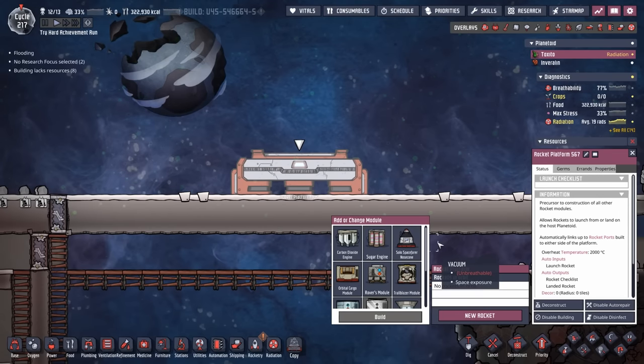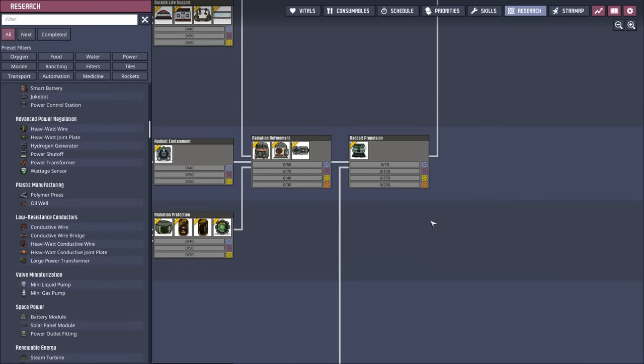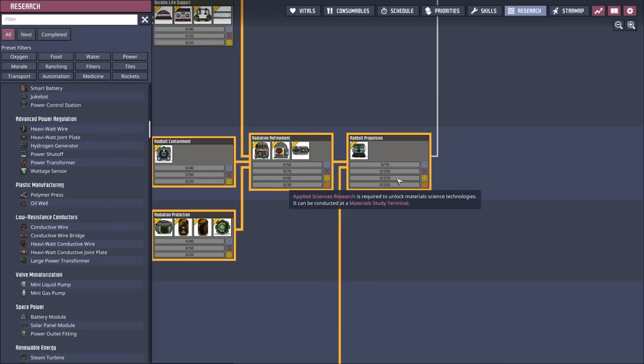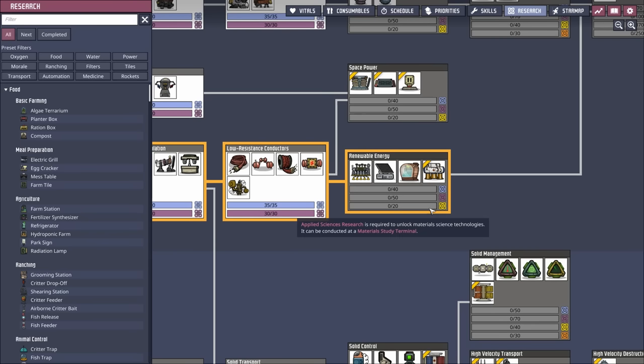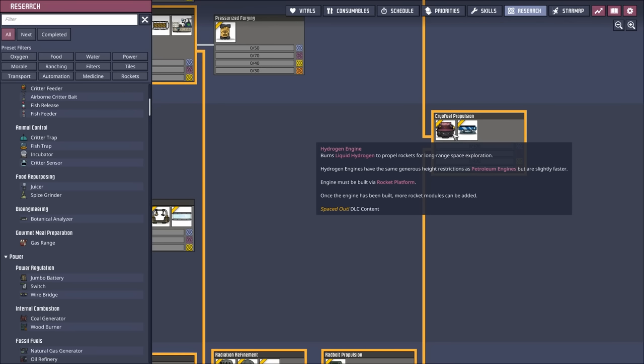Our rocket platform is complete, and this is what I wanted to show you. Our options for rocket types are carbon dioxide engines and sugar engines — that's it. All the other engines are locked under research. For instance, the Radbolts engine requires both applied sciences research and data analysis research. Then we have the steam engine, but it also requires applied sciences research. And then we have both the small and large petroleum engine, but we don't have any oil, therefore we have no petroleum. And then of course there's the hydrogen engine.